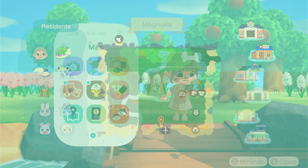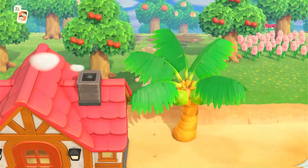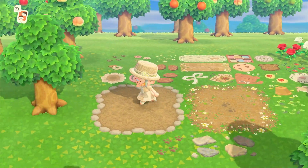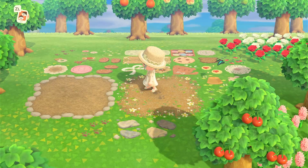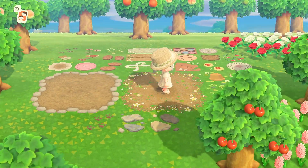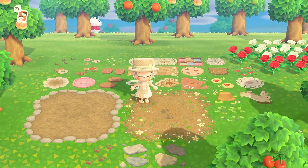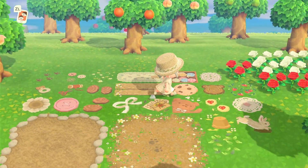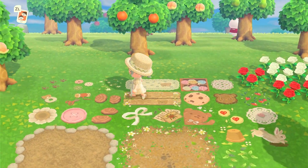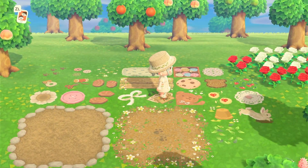I also downloaded a bunch of custom design codes. I'm going to show you the mood board I created for my island. These are the two paths I'm thinking about using. I decided I wanted to do kind of a cottagecore slash natural island, and then I just kept finding more and more gramacore codes that I liked because I wanted to do a vintage cottagecore. So we have some vintage elements, some gramacore elements, and some cottagecore elements — kind of a mix of all three themes.